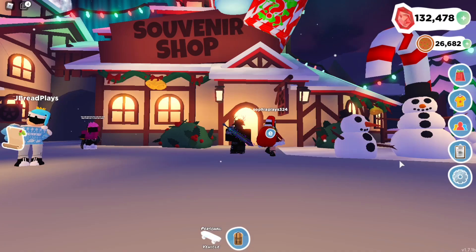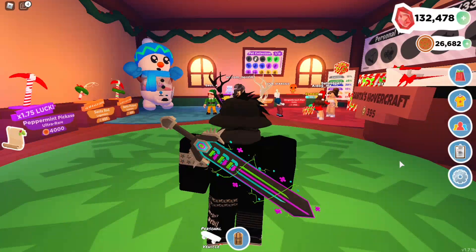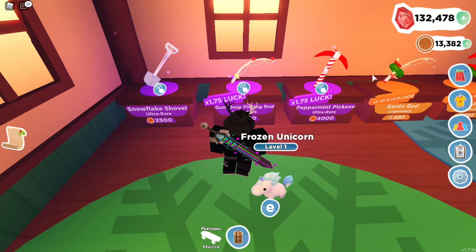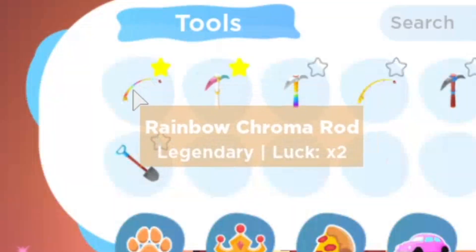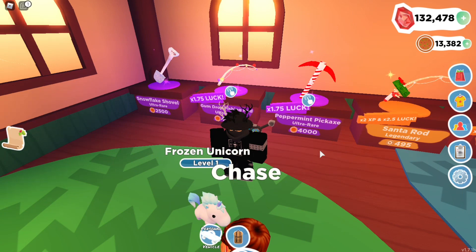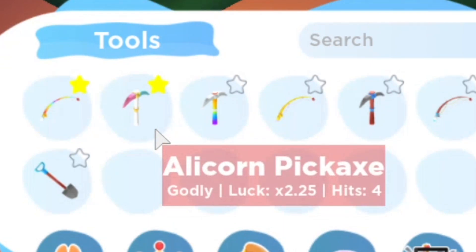We are going to go inside right now. Oh it's gonna be loading. Do you guys see this? So I am not actually purchasing these because I have a much better one. For example the gumdrop fishing rod has 1.75 luck but my rainbow chroma fishing rod has luck times two. This also applies to the peppermint pickaxe which is 1.75 luck, but I also have an alicorn pickaxe with 2.25 luck.